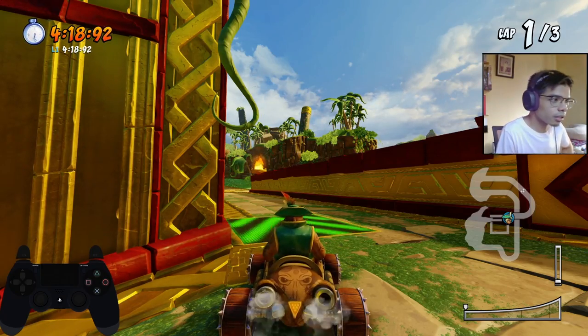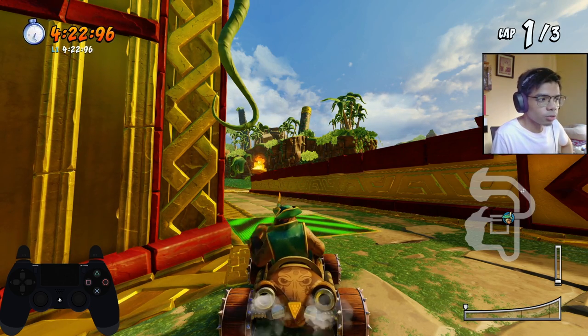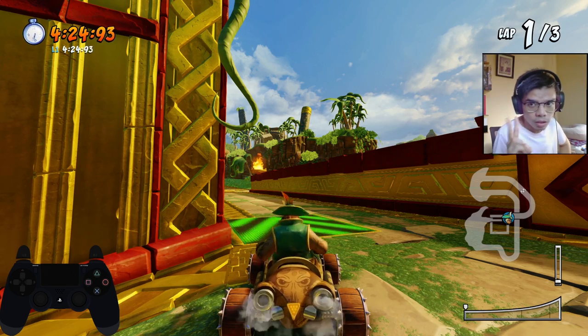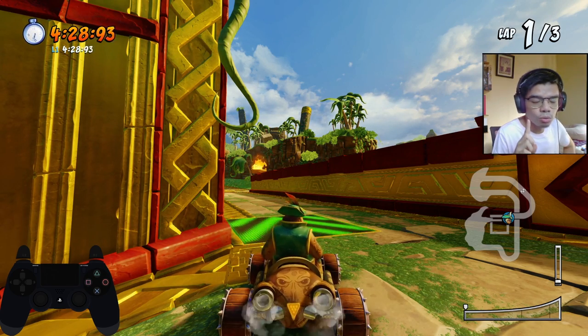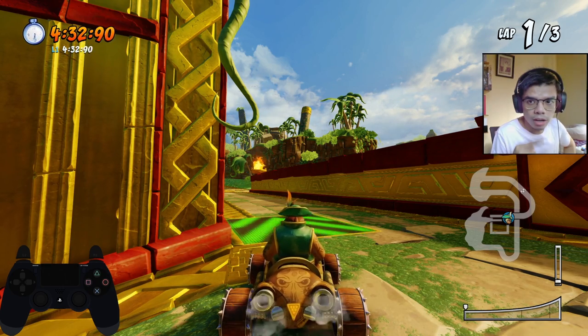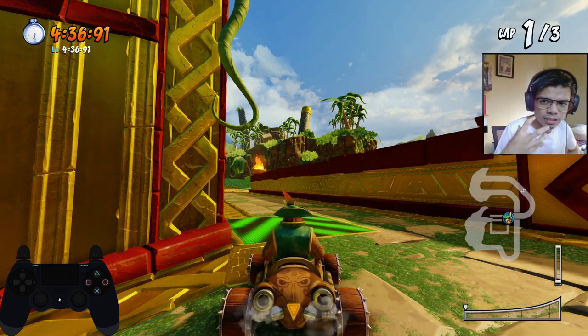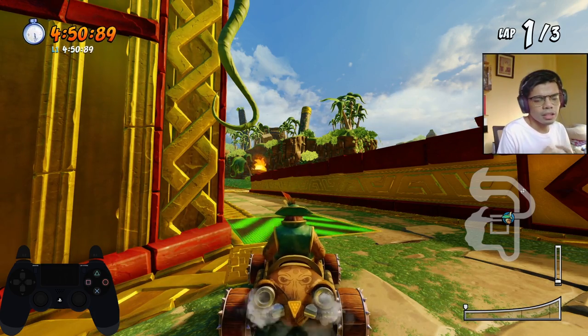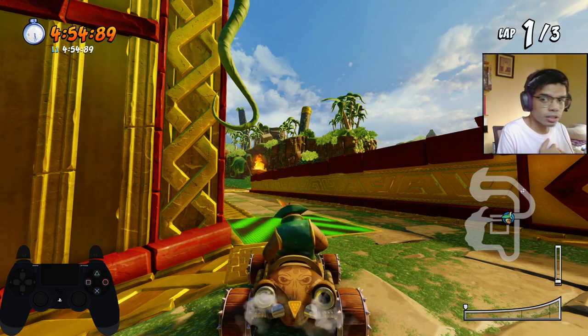If you want to know how to do the grass cut here, continue watching. The moment you land on the turbo pad, you will need to do two perfect boosts. The moment you do the second perfect boost, you jump to the grass. Next one will be the grass cut here in Papus Pyramid — it really saves a lot of time.